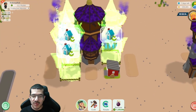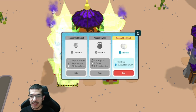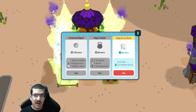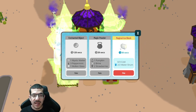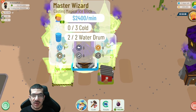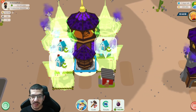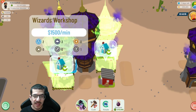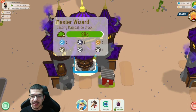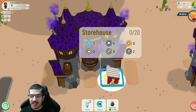Moving on to the third example: instead of a water facility, this one uses a master wizard. The master wizard is able to magically craft ice blocks with the same requirements — three passive gold and two water drums — but the craft time is only 30 seconds instead of a full 10 minutes, so it's about 20 times faster than the water facility. One master wizard would be enough to get all the ice you need. The cheapest way to supply passive gold is to have three wizard's workshops, and as you can see it starts crafting the magical ice block, which is just the same as the industrial ice block.